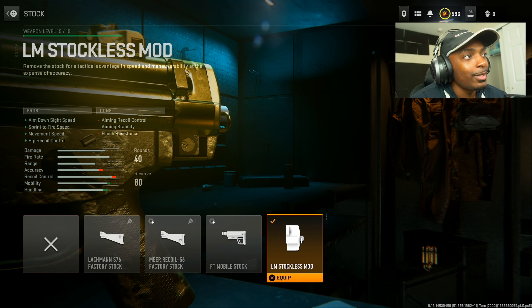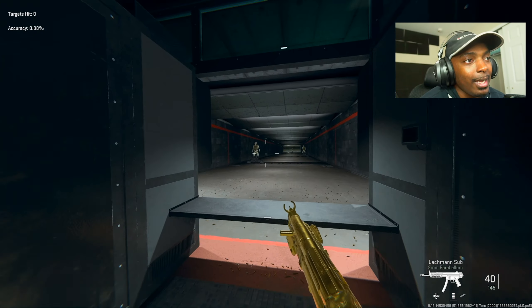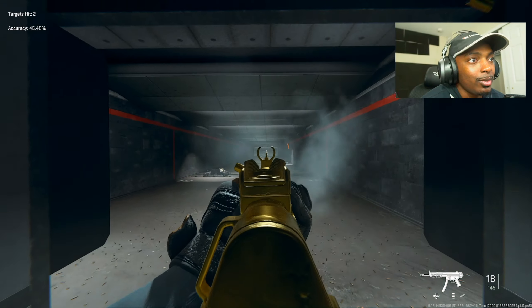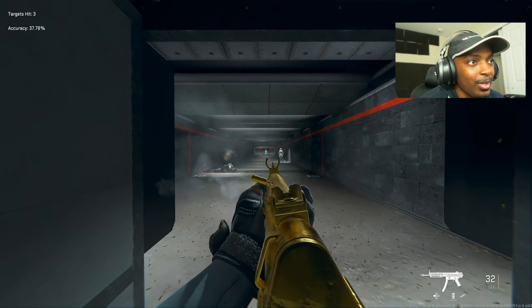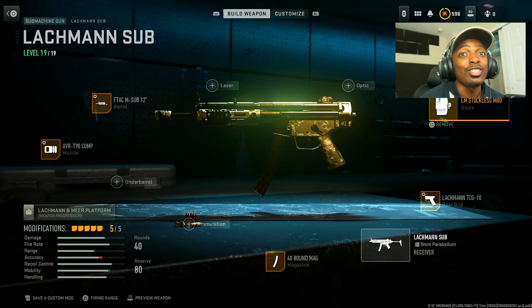Put on the LM stockless mod for aim down sight speed, sprint to fire speed, movement speed, and hip recoil control at the cost of aiming recoil control, aiming stability, and flinch resistance. Here's the end product, and it's so beautiful. Considering this thing has the stockless mod, it actually does not kick that much. The downside is still long range — you're not going to do that well, so avoid long range gunfights. But short to medium is absolutely amazing, and it gets the job done fast. Please try it out — I think you guys are going to love this build.